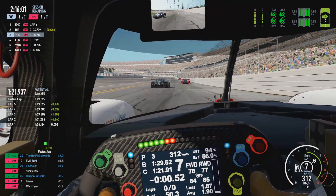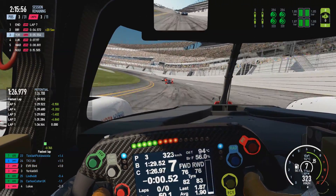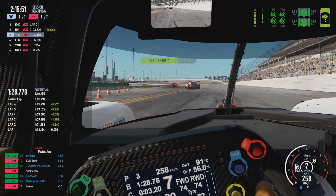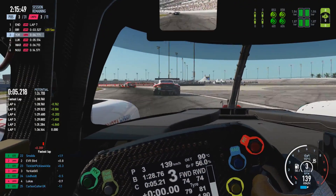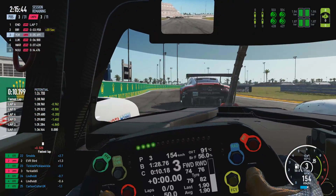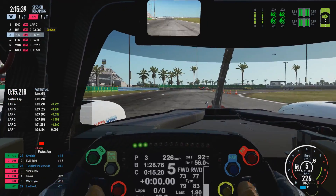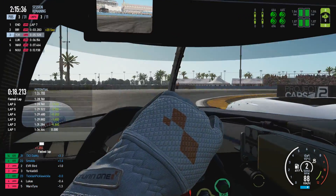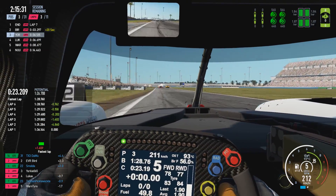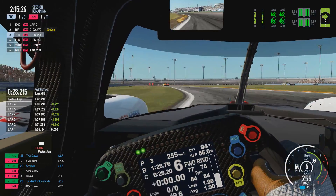The different car classes used in multi-class races tend to have some kind of performance difference between each class, usually somewhere in the region of one to five seconds per lap, or potentially more, in order to spread the classes out. This creates a rather interesting racing dynamic and adds an awful lot to strategy. Because of that, there are some unwritten rules to multi-class racing compared to standard racing, especially when it comes to lapping or overtaking other car classes.